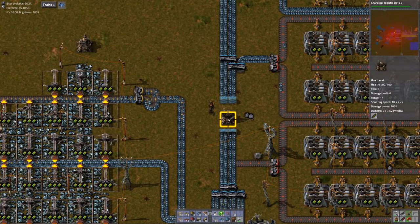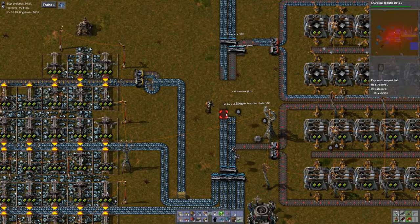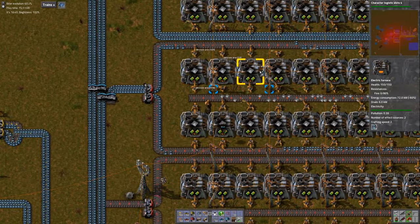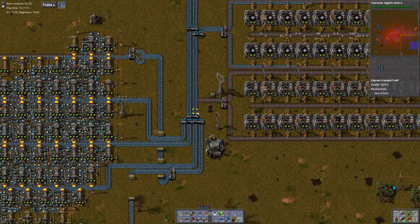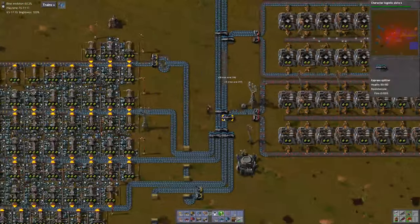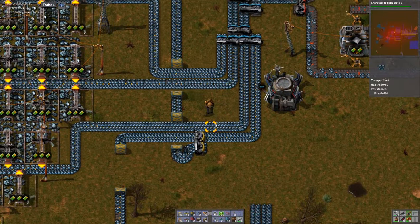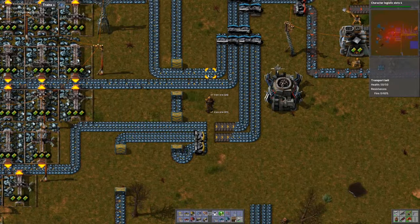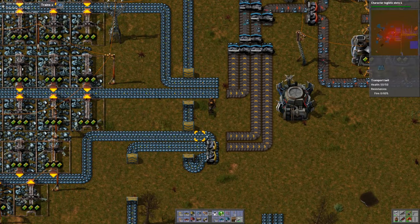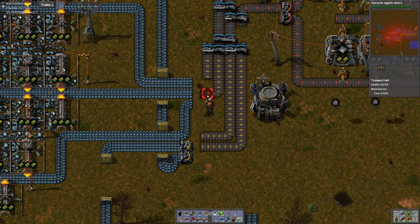Probably don't really need that turret there — it looks like it's never even fired, so we'll get rid of that. We need splitters here. I want to combine three of these into one blue belt.